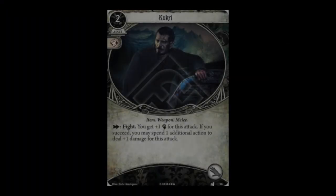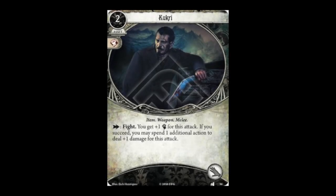The neutral card is Kukri — a level 0 asset costing two resources. It's a melee weapon occupying one hand slot with a fight action giving plus one combat. If you succeed you can spend one additional action to deal plus one damage. In my opinion, what makes a weapon truly useful in Arkham is bonus damage — you want to deal with enemies in as few actions as possible. Kukri technically allows bonus damage, but since it keeps a ratio of one action to one damage, it doesn't really speed you up. Thumbs down from me for Kukri.